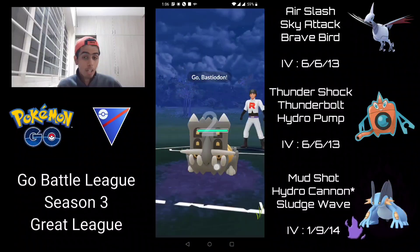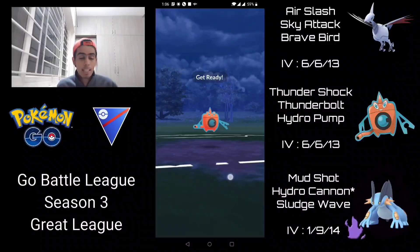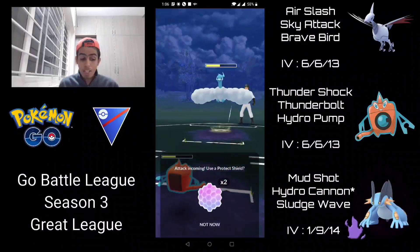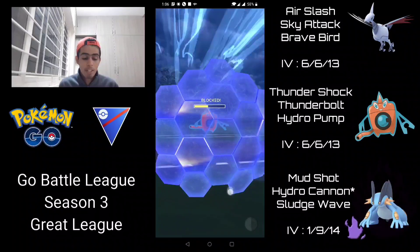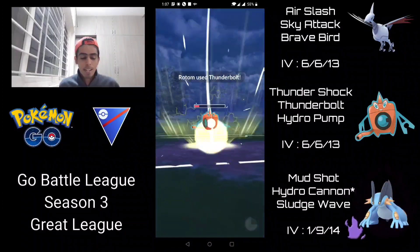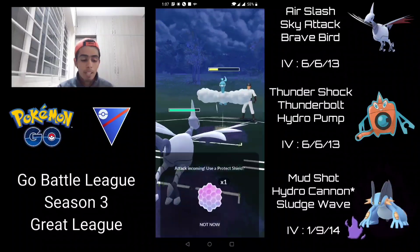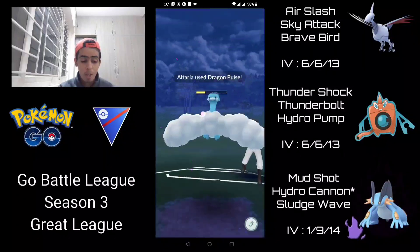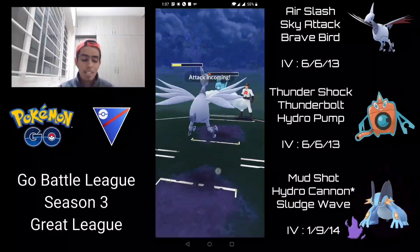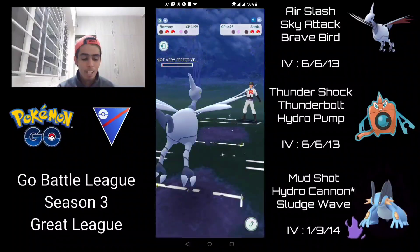In the final battle, Skarmory into Bastiodon is a terrible matchup, so I switch into Rotom. They switch to Altaria and I go for Thunderbolt. I shield the Sky Attack because I need to maintain switch advantage — I have to make sure Swampert is lined up against Bastiodon, not Skarmory. I go for another Thunderbolt hoping it doesn't get shielded, but they smartly shield it to win switch advantage. I just farm down Altaria at that point. Bastiodon with double flying moves is basically double resisted, leaving Skarmory with very little play.